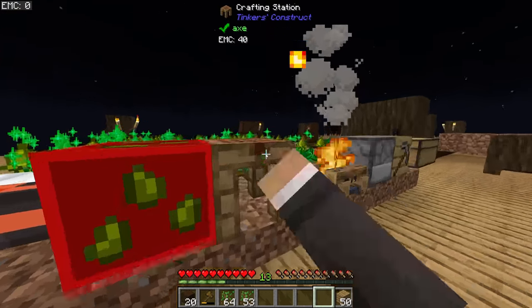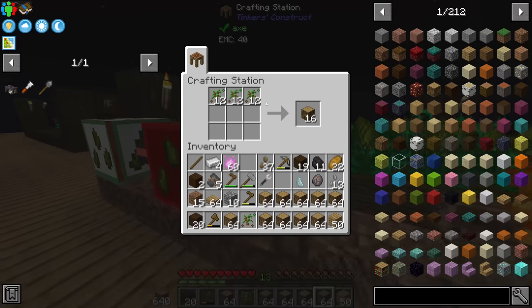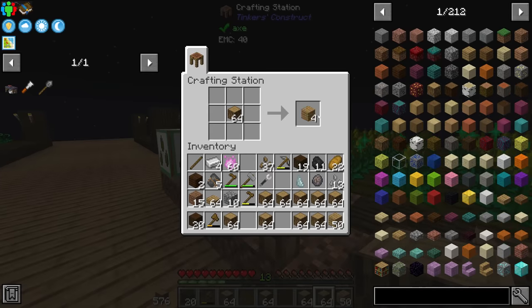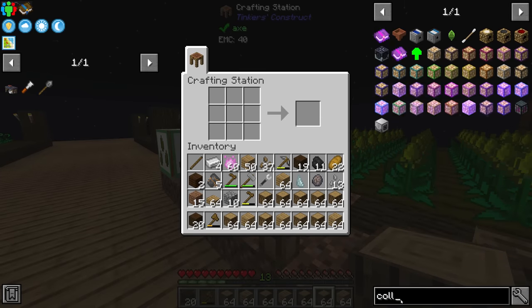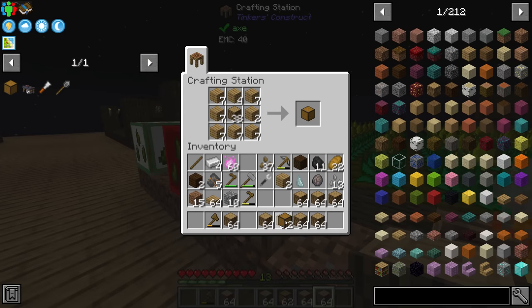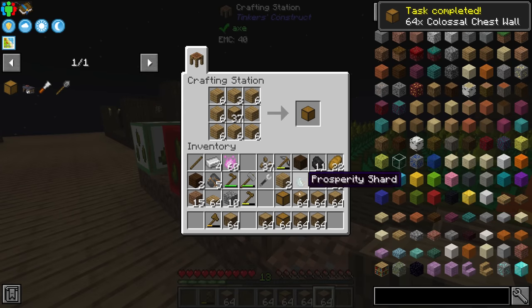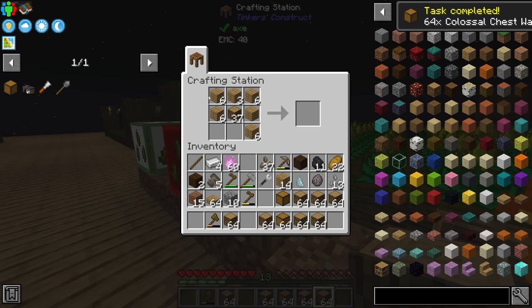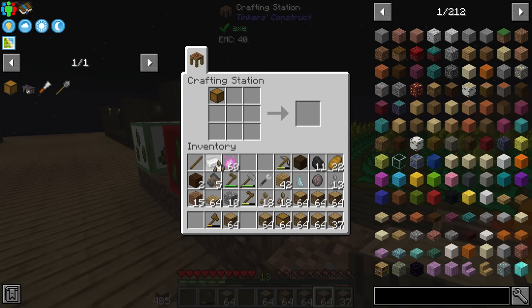If we quickly grab some of our wood essence — we've got over five stacks of the stuff — we can craft that into logs. We can craft those logs into planks, and then look at crafting those into colossal chest wall. Once we've got 65 of those, we can then upgrade one to the colossal chest core by crafting it with an iron ingot.